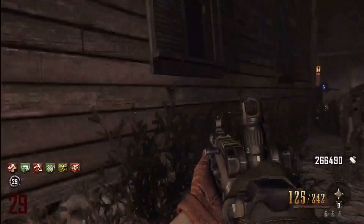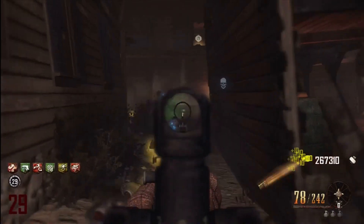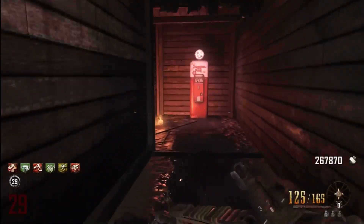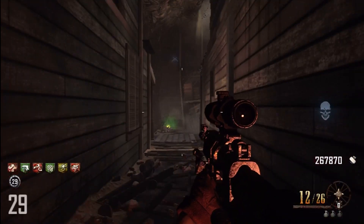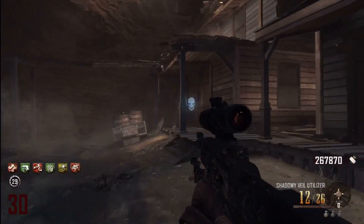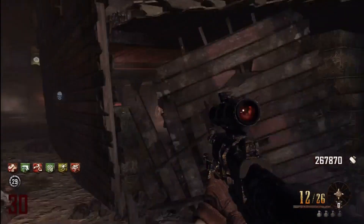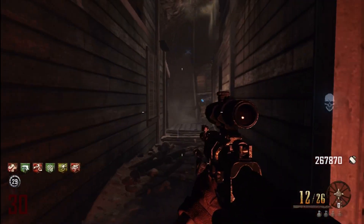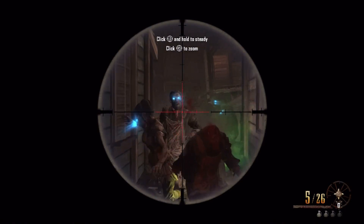The thing is, in Co-op I will always recommend getting Juggernog first and Mule Kick second. Because Tombstone works from right to left as it takes away perks, if you leave Mule Kick as the second-to-last thing it takes away, you'll keep your third weapon most of the time and you don't have to worry about which weapon is in which slot. Mule Kick is kind of safe that way — it's the second-to-last perk it's going to take away. So I'd always advise buying Mule Kick very early on if you're doing it in Co-op.